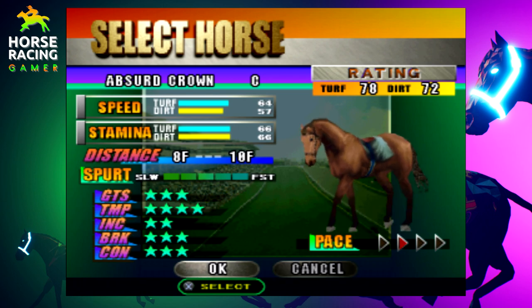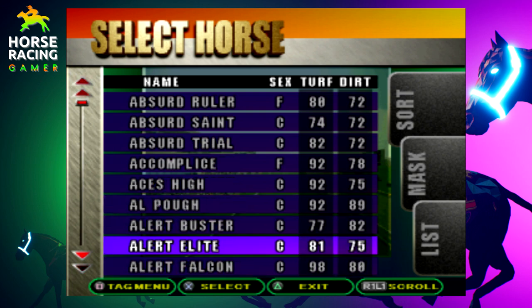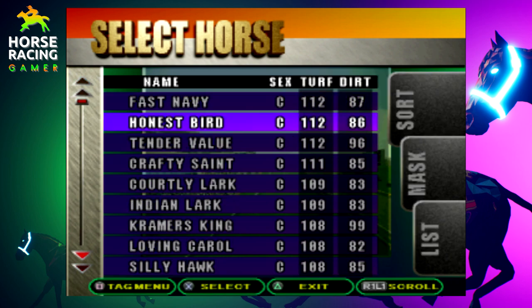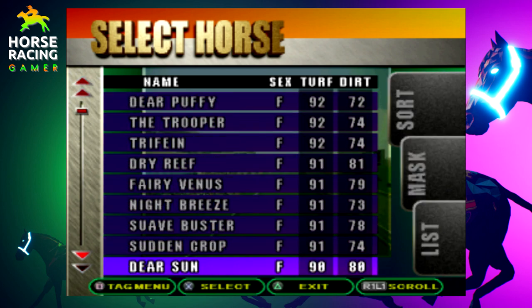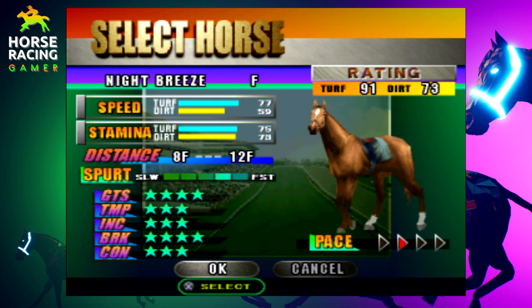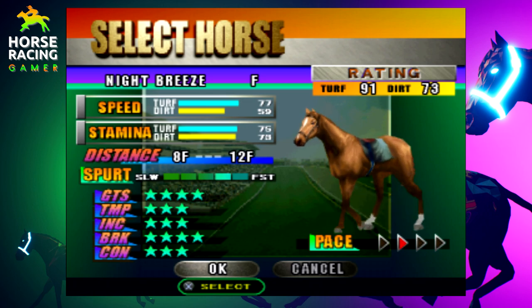You want to look at these horses in detail and figure out if you like their stats, distance, and stamina. The leg type in the bottom right corner shows the pace — the further to the right the triangle is, the more that horse wants to be closer to the front. Where the triangle is currently is essentially a mid-pack preference, meaning this horse, Absurd Crown, wants to run in the middle of the field but a little toward the back. If the triangle were all the way to the front, the horse would be a front runner. I'm going to use Nightbreeze — a horse I used in 2004 who's still connected to several horses in that game. She's got 77 speed on the turf, with stamina at 75 and 73 respectively, and her leg type triangle is at mid-pack preference.